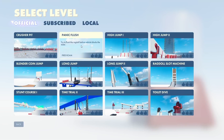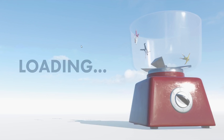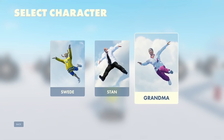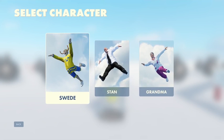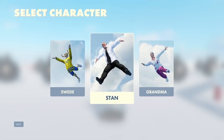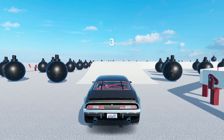The first challenge is 'Panic Flush' — try to flush the ragdoll before the vehicle blocks the toilet. You've got three separate characters: the Swede, Stan, and Grandma. They all have different vehicles. Stan has an awesome muscle car, the Swede has a little shopping cart, and Grandma's got an electric scooter. Let's go with Stan first and see what the course looks like.